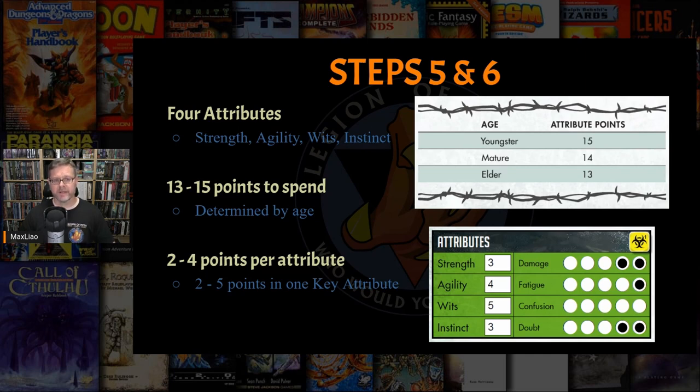As a rat, Fanny recovers trauma to the instinct attribute by burrowing into the ground or hiding in a dark spot — she recovers her animal instinct by acting like her animal type. This is only true of trauma to instinct, not to any of the other attributes.